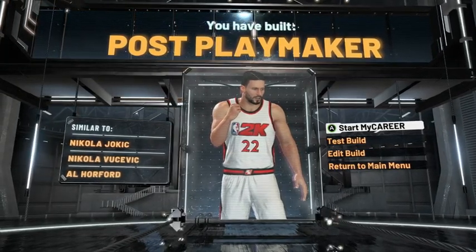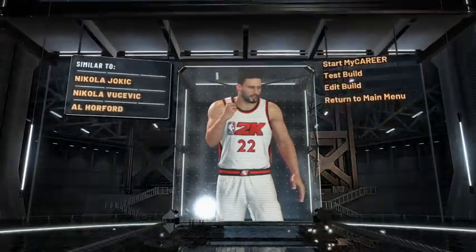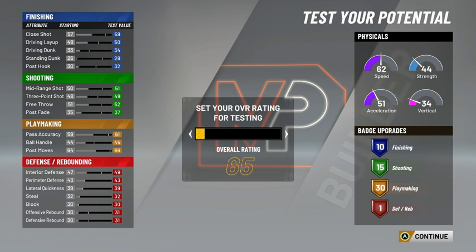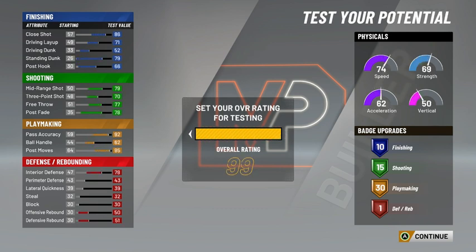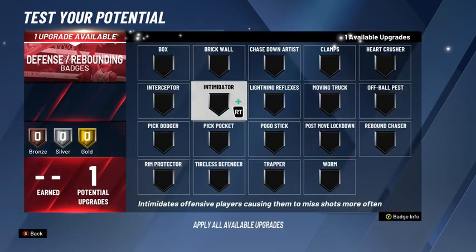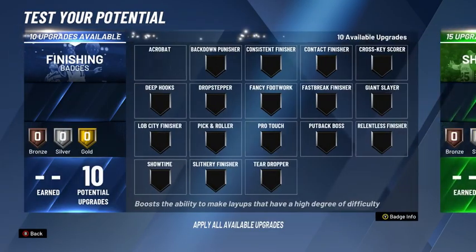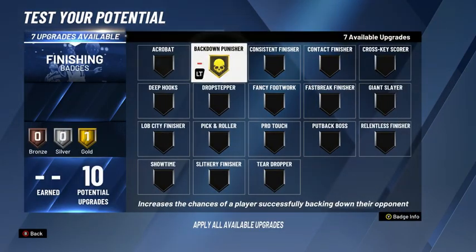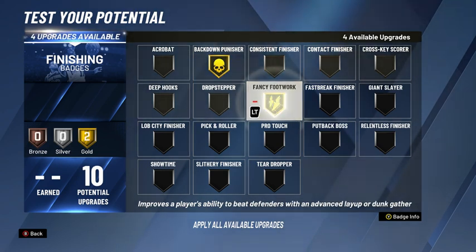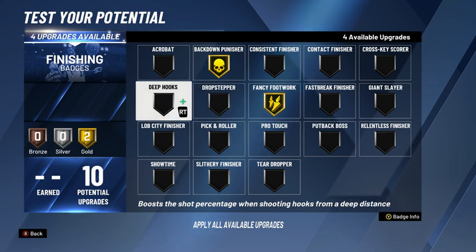This is literally toxic. If you guys remember my last video, I talked about the best badges for centers for Pro-Am, and I talked about this build and how it could be really, really toxic. Right now I always run Intimidator — it's the most overpowered badge you can get.